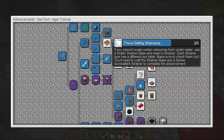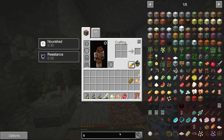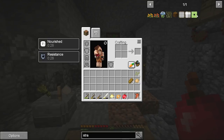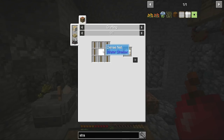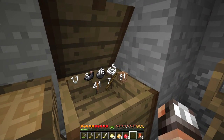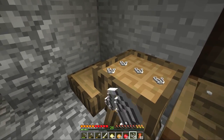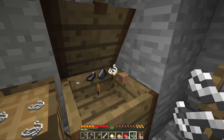How about this one? If you cannot locate certain resources from underwater, use a water strainer base and insert a strainer. That looks like an easy one. Let's remember what that strainer looks like — we made the fisherman's strainer already, right? That did a great job catching all of that fish. The next one needs to be made out of dense net with sticks around it, and that just requires a bunch of string. Wow, that is a super easy one.